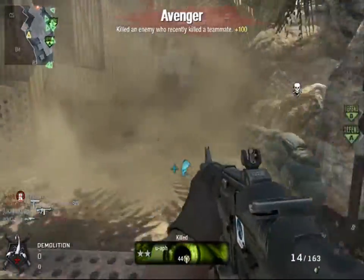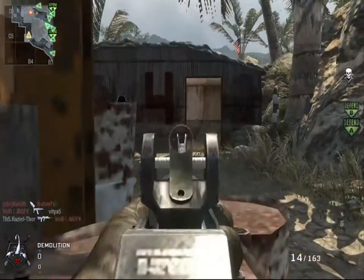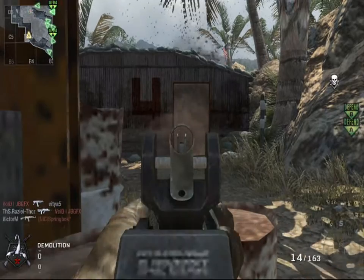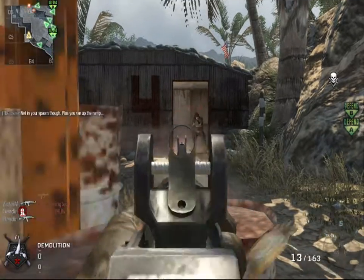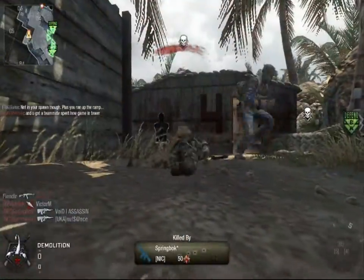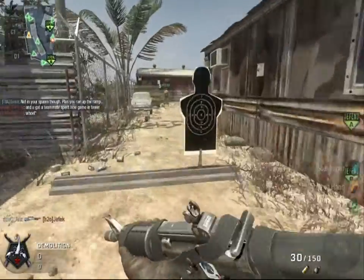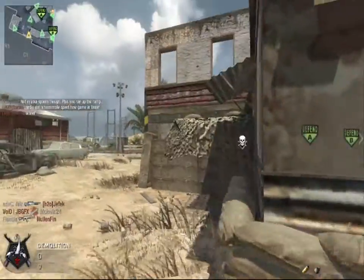Got an Avenger kill because he killed my mate down below. And this coming up is another example of making a mistake — I've not reloaded right from the start. So now I'm empty and I'm moving in for that kill on the guy I shot at. I've got nothing in my clip and the guy comes round the corner. Really stupid mistake to be honest.